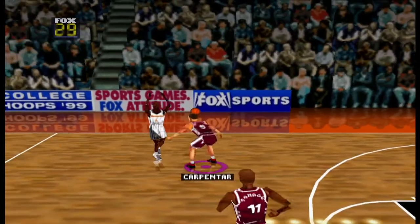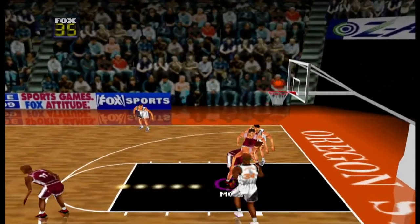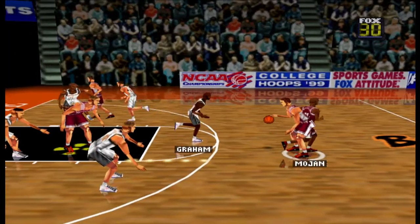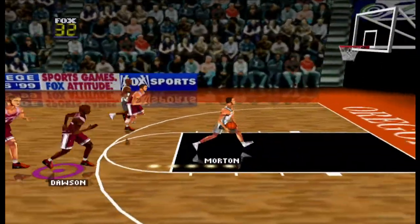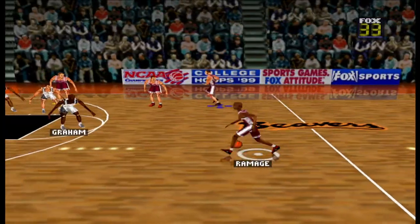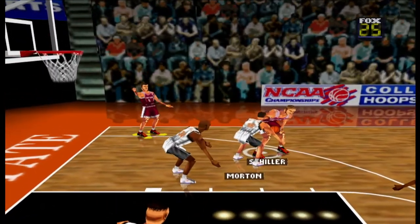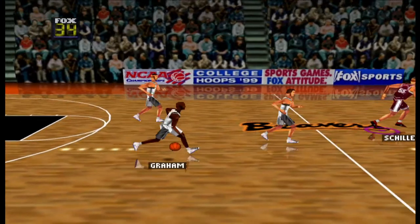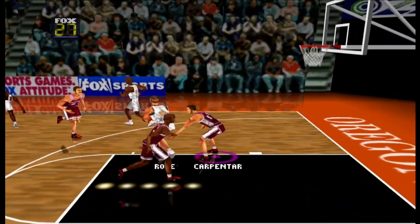Right now there's been no stoppages in play. Couldn't get the steal. Goes to Baker — he shoots, nope. Feel like they're doing a little behind-the-back thing. Jumper — nope. Should be used to these by now — finally some points! Damage with it to Mohan, over to Schiller, Carpintar gets the three to fall. 3:33 to go in the first half. Cardinal up 15 to 6.